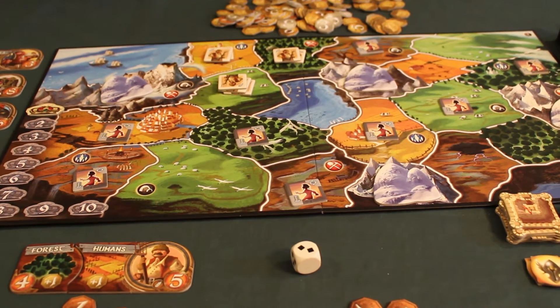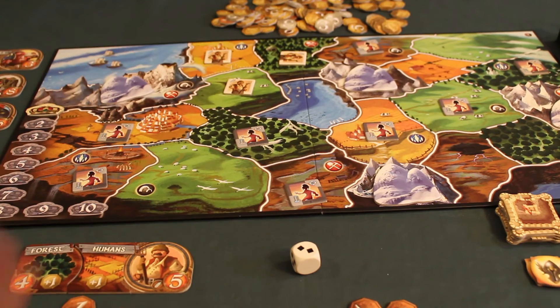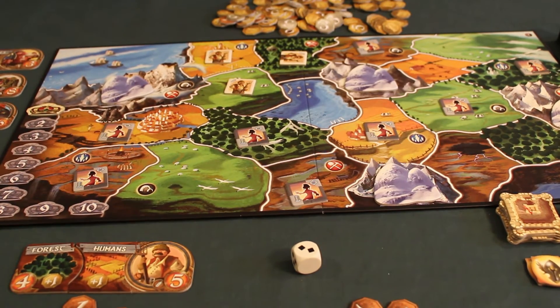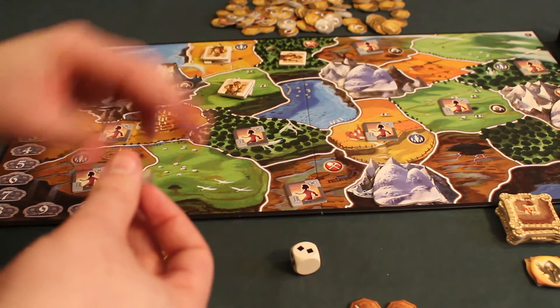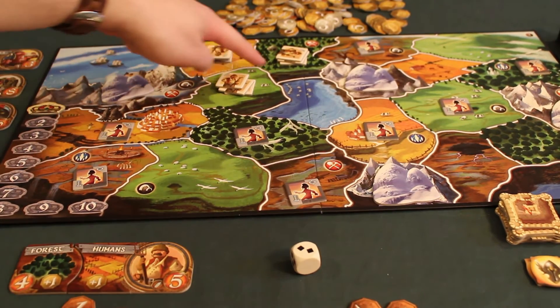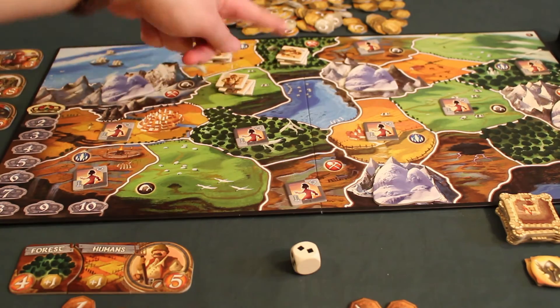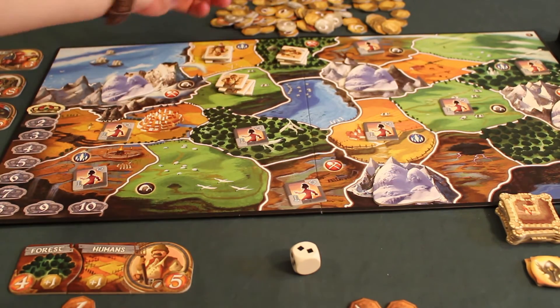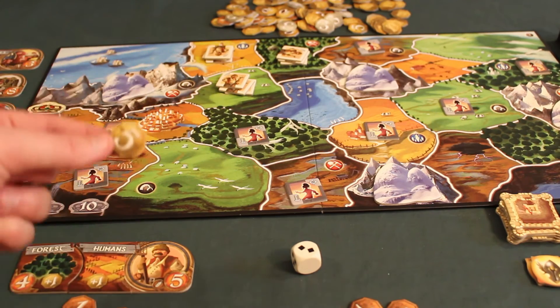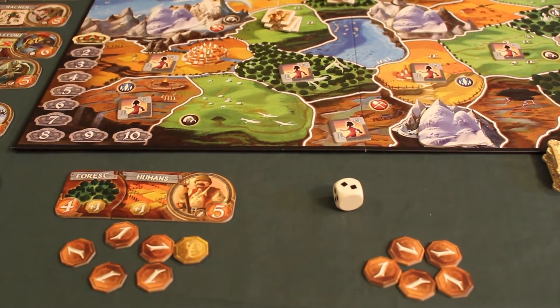When conquests are finished, the player does what we call the redeployment. He takes the tokens he has left, leaves at least one on each of his territories to keep them, and places the others as he wishes to protect his territories. Then he marks his points — one point per territory he controls. The player controls three territories; since he controls a farm, he gets a bonus point, and a forest gives another bonus point. The player marks a total of five points, takes a five-point token, and hides it with his other points. His turn is finished.